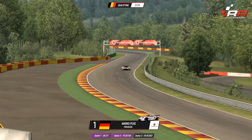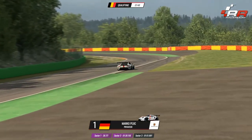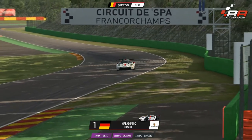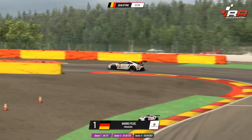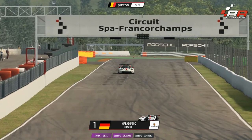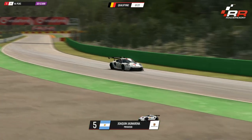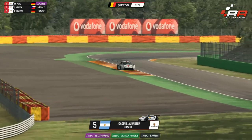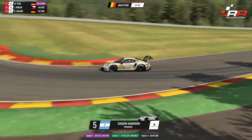We've also got quite a few privateers, which is cool to see. I did notice one driver whose team name was 'looking for a team' — I quite like that, driving a car around a racetrack with a big 'sponsor me' logo on the side. With only a 10-minute qualifying session and such a long lap — just over two minutes — they're only going to get a maximum of five timed laps. So there's a lot of pressure compared to last week where we had a one-minute lap and you could get 10 or 12 laps in.